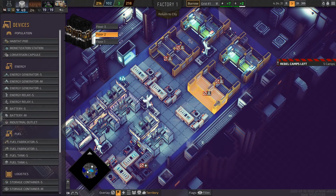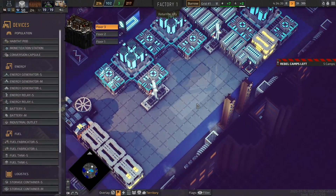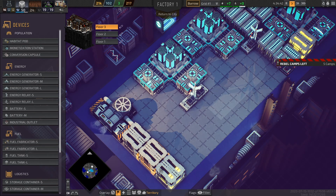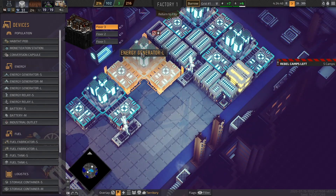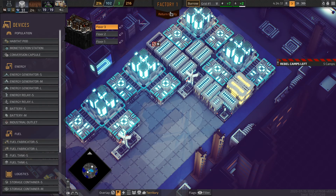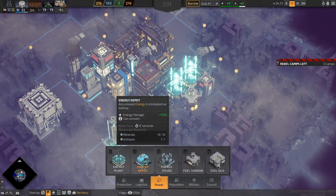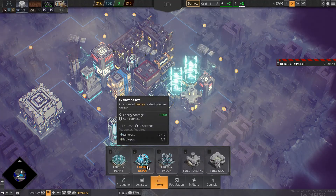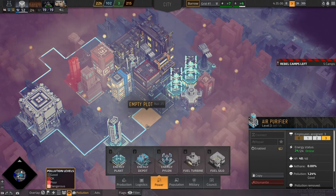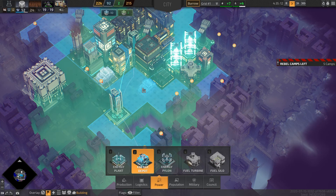This is the first floor, the second floor, and I still have plenty of space. This is the energy production and storage. I'm still getting some extra fuel but not all the fuel tanks are full. Maybe I should build some kind of storage for the power — an energy depot. Let's build the energy depot somewhere here.